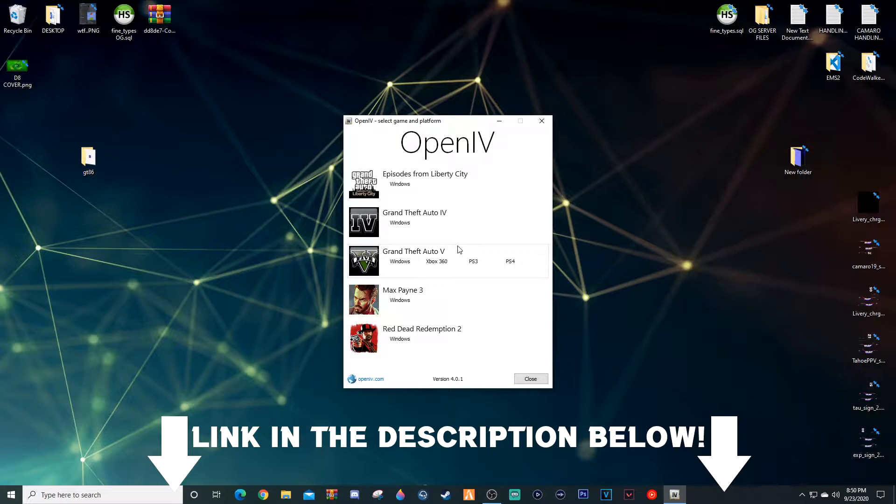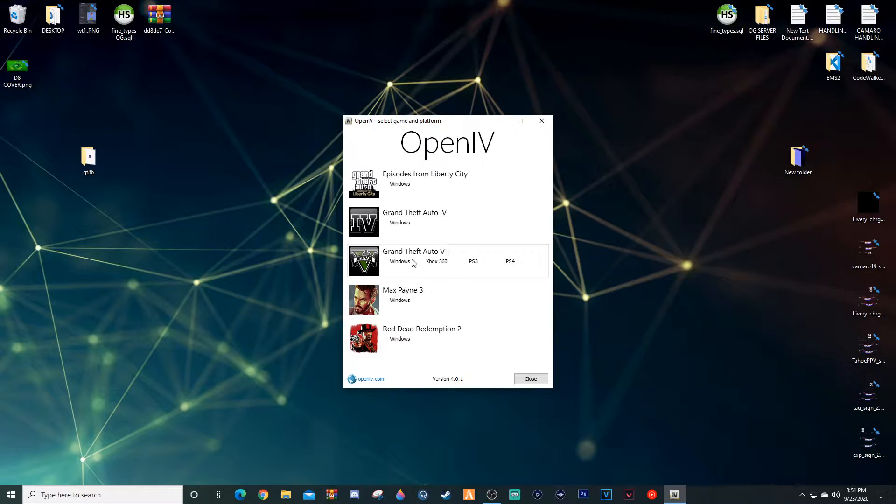If you're brand new here and did not come from Part 1, go ahead and open the description below — I'll have WinRAR and an OpenIV download link for you to download these programs. If you don't already have them, go ahead and download those and come back to the video whenever you're ready. Those of you from Part 1 already have this, so let's go ahead and launch it.